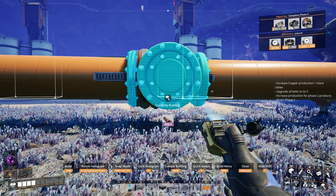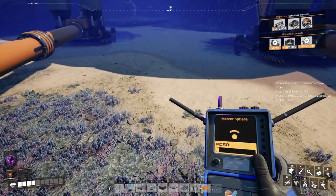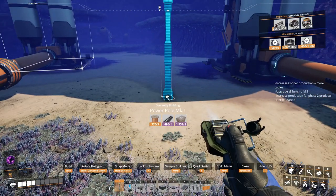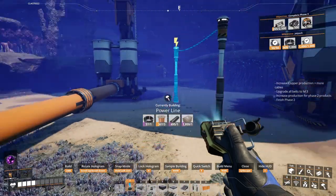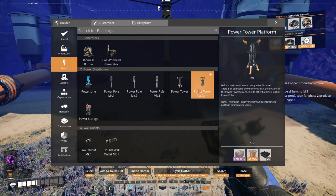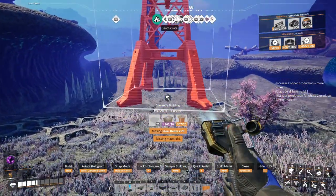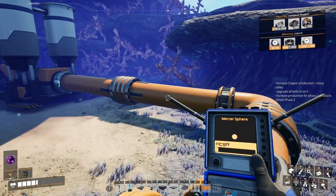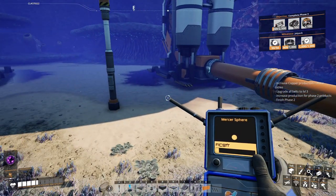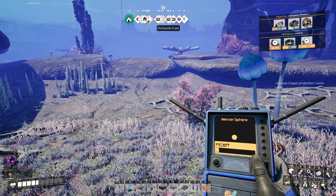Then we'll need a power connection that way, and then we'll do one of these - power pulls, power tower platform. We just need a power tower. We don't have any steel beams on us. This next episode we'll be connecting the power and pipelines back to our main base.